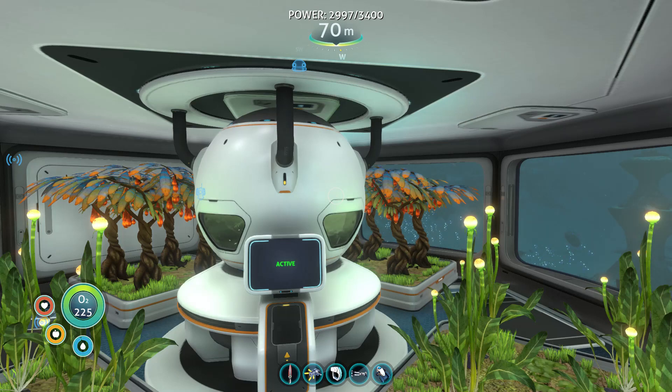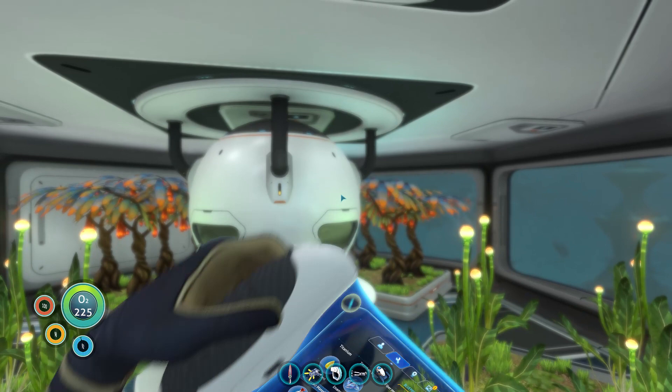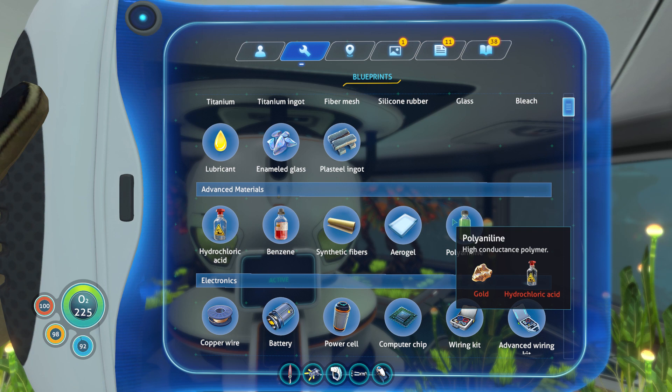Hello everybody, this is Atomic Sugar, and today we will be learning how to make the advanced material polyaniline. As you can see here, as I'm hovering over it, the ingredients needed are gold and hydrochloric acid.